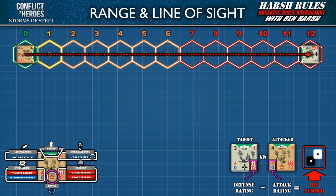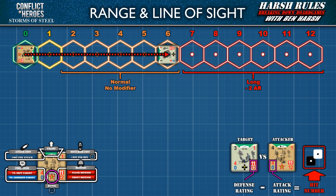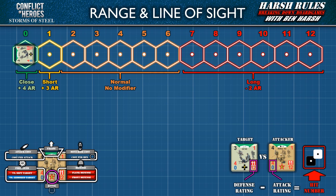Proximity to the target influences the attack rating. To score a hit, the target's defense rating minus the attack rating equals the hit number, which the attacking player must meet or beat with a dice roll. A target beyond the attacker's range is considered long range and penalizes them with a negative 2 to their attack rating. A target within the attacker's stated range is at normal range. A target adjacent to the attacker is at short range and grants a plus 3 to their attack rating. When the target occupies the same hex as the attacker, it is at close range and a plus 4 is added to the attack rating.